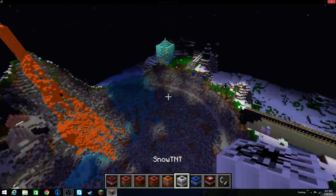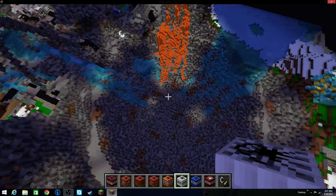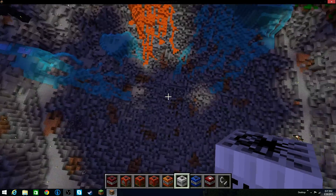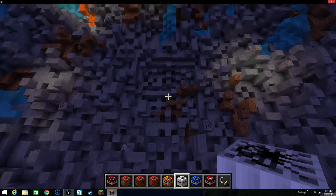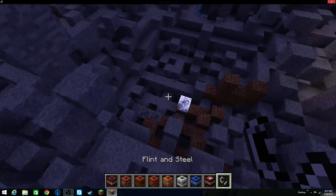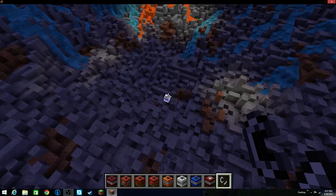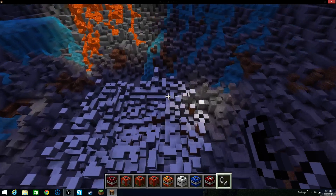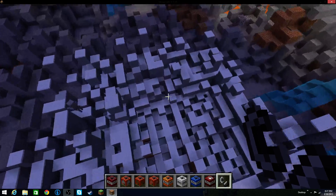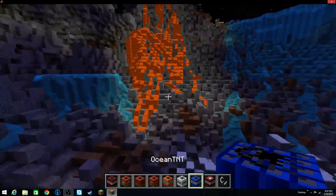Now we got snow TNT, which — we're kind of already in a snow biome. It'll be interesting to see what this actually does. I'll just set it down at the bottom of this hole. Not a huge area, just kind of covers a nice little patch in snow.